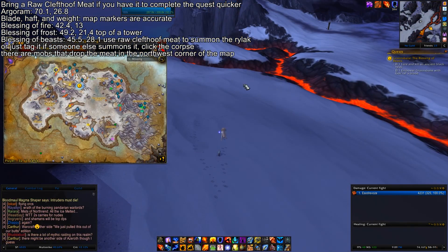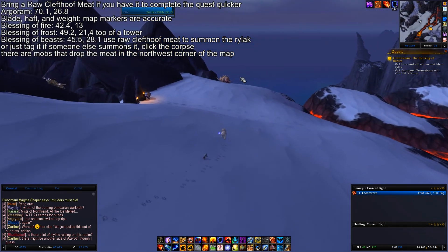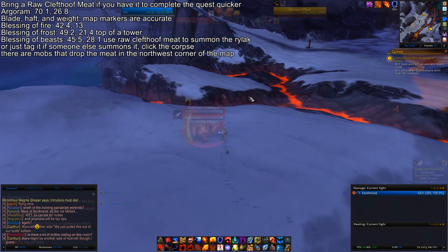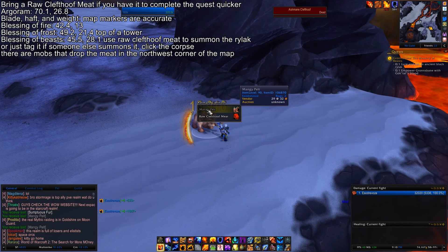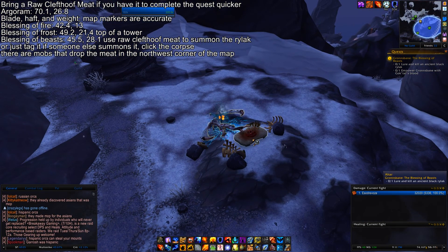Now if you didn't bother buying cleft hoof meat, there's a bunch of mobs that drop it in the top left corner of the map, so just head up there and kill some stuff to grab one.